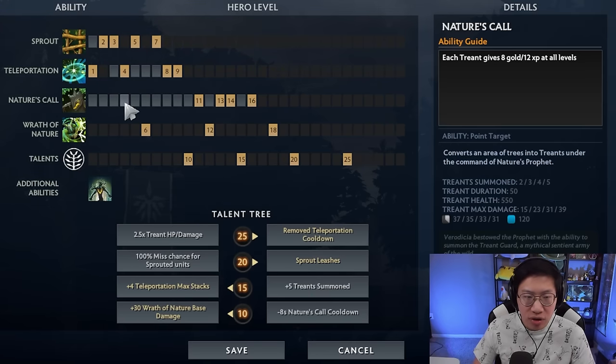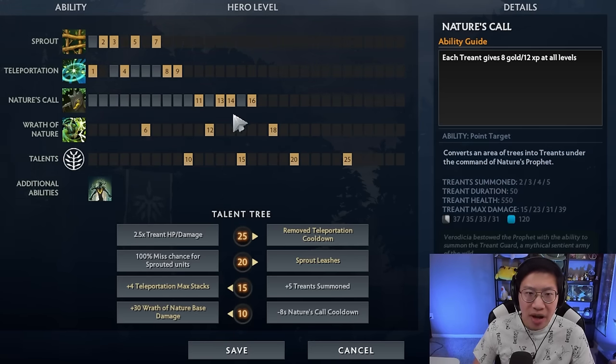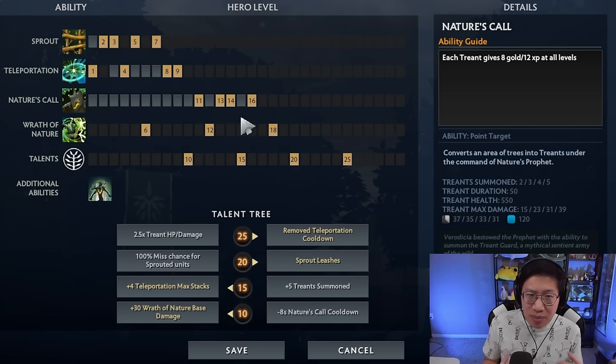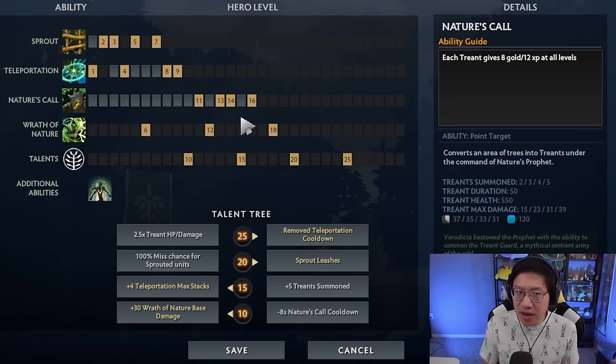After everything else is maxed, you get Nature's Call. You can take one point in it earlier — maybe instead of your second point in Teleport — if you think there's a hero like Monkey King where you want to try to break his trees. Otherwise, getting it afterwards is fine. Some people ask whether you should get stats instead of Nature's Call. You can, if you're playing a very aggressive right-clicking build, but I don't think it's worth it in pubs to skip Nature's Call.